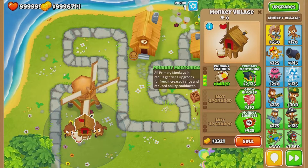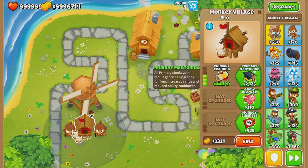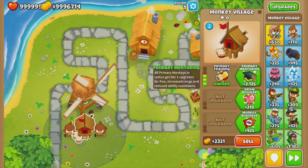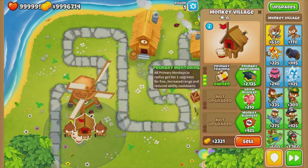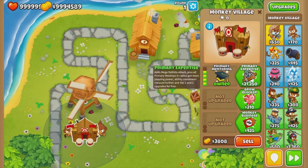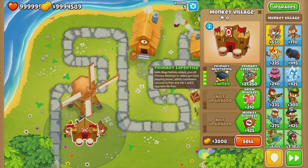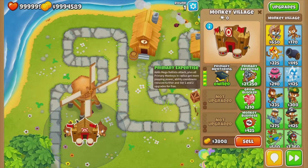Primary mentoring: all primary monkeys get the tier one upgrade for free, their range increases, and cooldowns go a lot lower. So it's a good upgrade. Then we have primary expertise, which adds a mega ballista attack.